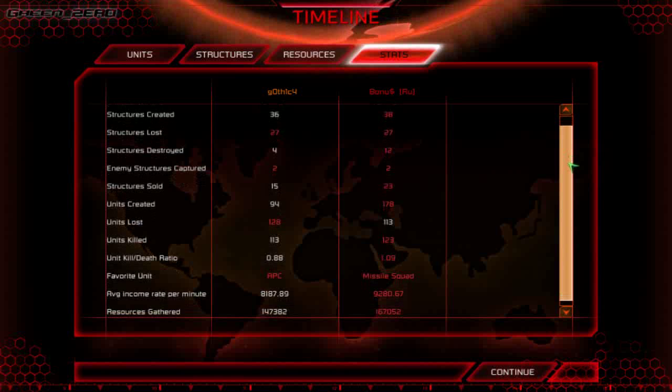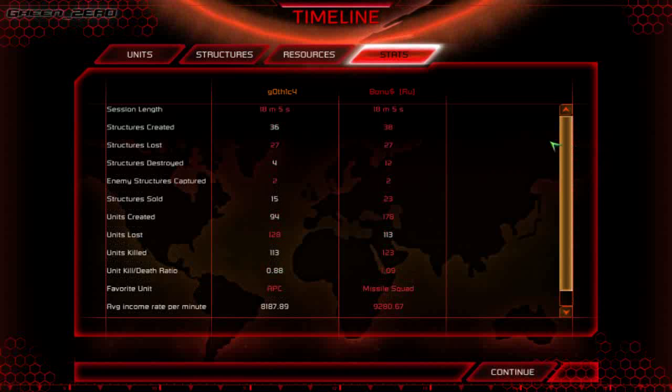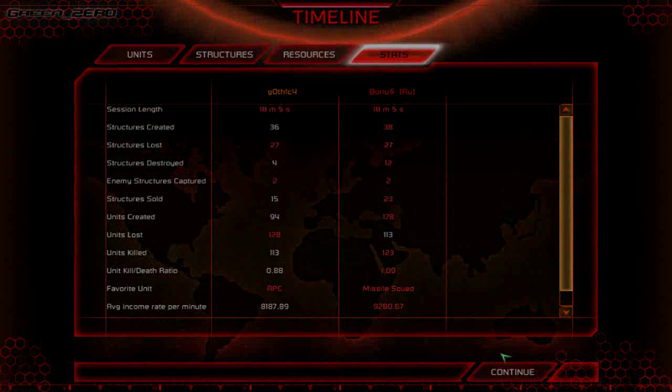BonusRue got $20,000 more — $167,000 to Gothic's $147,000. Kill-death ratio pretty similar. Favourite unit was APC for Gothic and the Grenade Squad for BonusRue. That was a really good game — 18 minutes, decently long. The stats are actually pretty close. BonusRue did destroy significantly more buildings but created almost double what Gothic had, obviously because he's more about infantry. Both sides killed about the same number of units — very good match, well done by both players. Great play by BonusRue with Zocom, solid effort by Gothic with GDI. It ended in a desync but BonusRue would definitely take the honours. Hope you all enjoyed this VOD — see you all next time.